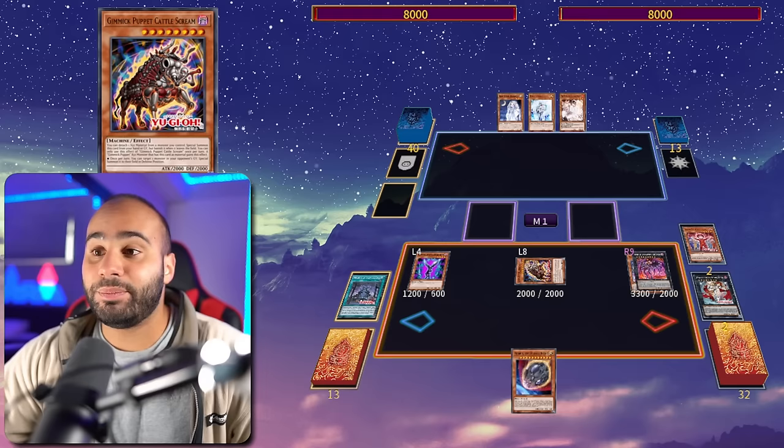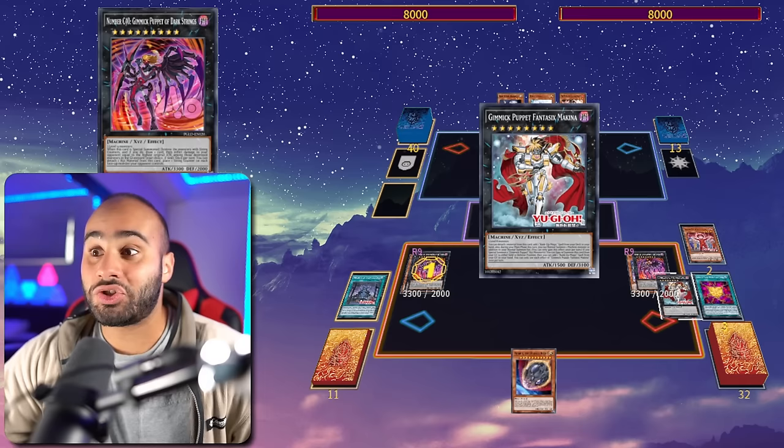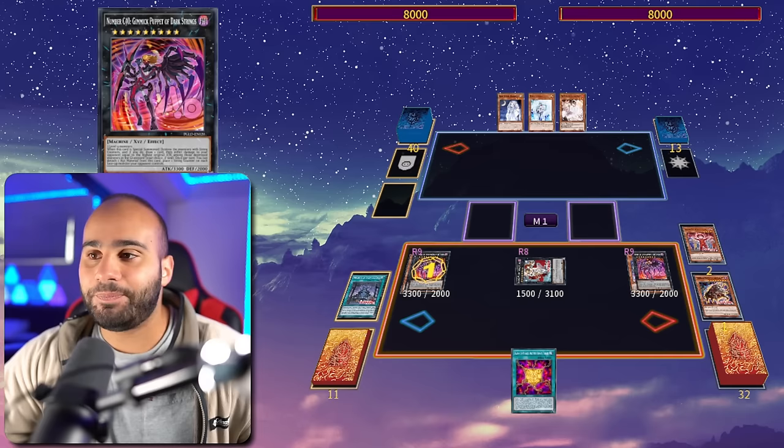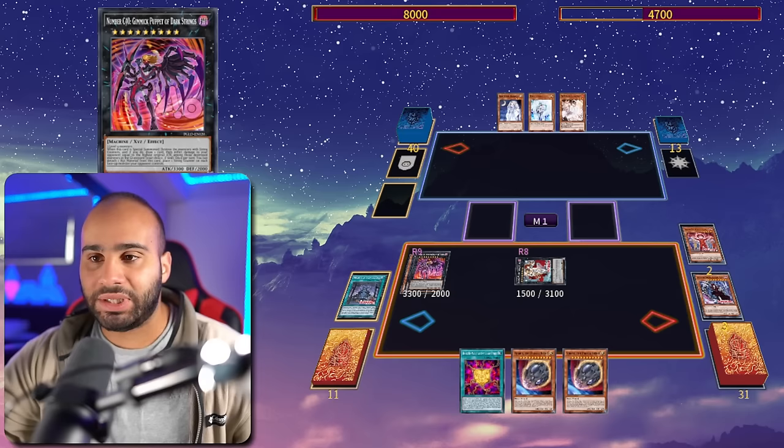Then overlay into the Phantasyx Makina, search for Rank of Magic, and evolve into Dark Strings so we have a high-attack monster on the field. Detach the Makina to revive Cattle Scream and make Scissor Arms double level 8 thanks to the graveyard effect of Little Soldiers. Now overlay into Puppet of Strings, recycle back Rank of Magic, detach, put a string counter on Dark Strings, and evolve into Dark Strings Number 2, destroying Dark Strings Number 1 to revive the Makina and recycle Rank of Magic.